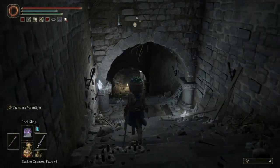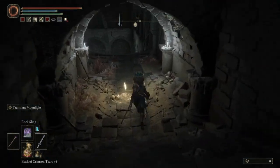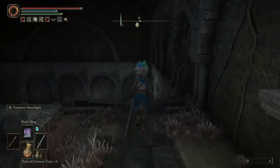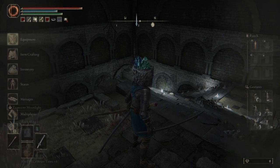Now you've arrived at the Watered Catacombs. Come and activate this grace point — you can rest at it if you like. And this is where the exploit starts.